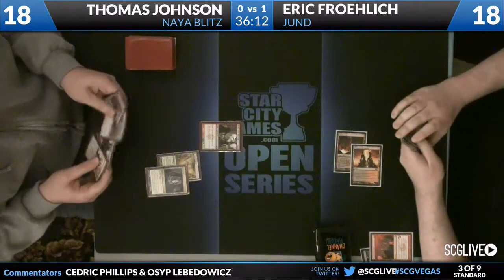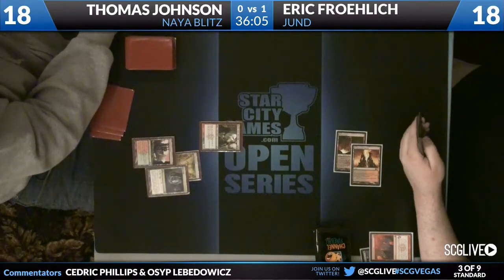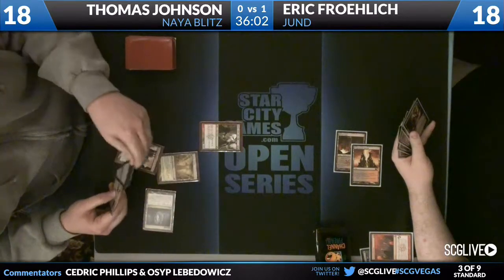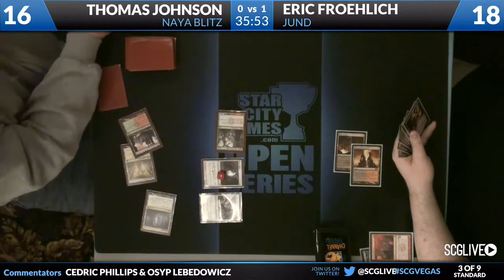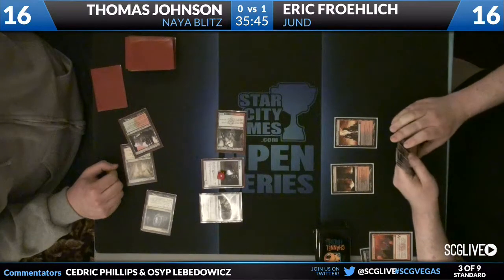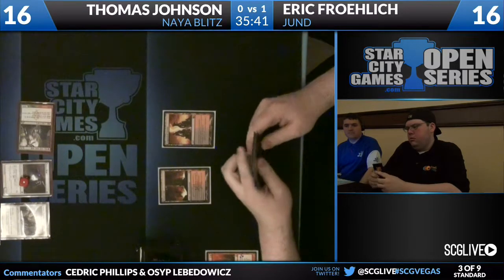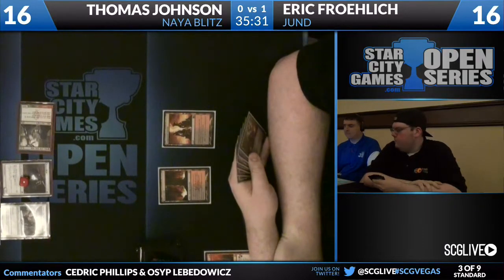He does have a Stomping Ground, so he does have that Thalia. Mizzium Mortars is going to take care of the Flinthoof Boar, and he also has a Champion of the Parish in hand. Stomping Ground comes into play untapped — Thomas moves down to 16. And it is going to be Champion of the Parish, and then Thalia moving the Champion up to a 2/2. Burning Tree Emissary comes across for 2 to knock Eric down to 16. Had Thomas played the Thalia on turn 2, he basically shuts Eric's turn 2 off. Then next turn he plays Emissary and Flinthoof Boar and activates the haste ability — dealing 5 on turn 3 instead of 2.